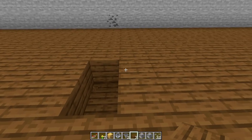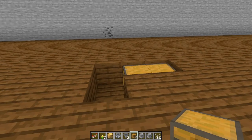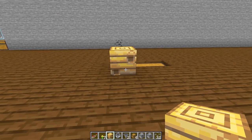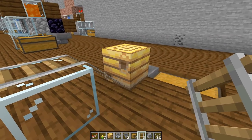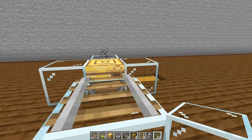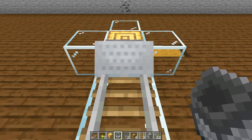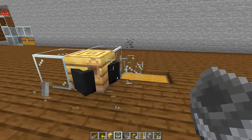First, dig out a little L-shaped hole in the ground and place down your chest on one side with your hoppers going into the chest. Then place your bees nest or beehive on the hopper in the front with the holes going forwards. In front of it build up one block, then take your rails and run them down into the bees nest. Place temporary blocks on all sides of the bees nest. Stand on the back side of the block where the rail is and place your minecart on top of the rail — it goes down into the bees nest.